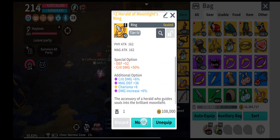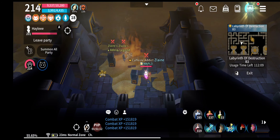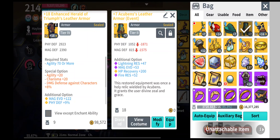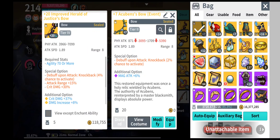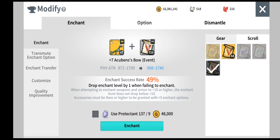For this video, my main items that I will focus on to get to success are actually my leather armor and glove. For the ring itself, I got the scroll, so I could also focus on the ring. Let me just do the bow first. You would like to fill the item and you can see the enchant's accessory is 49% here.